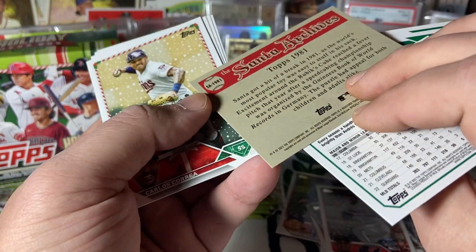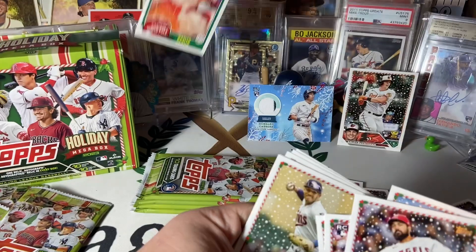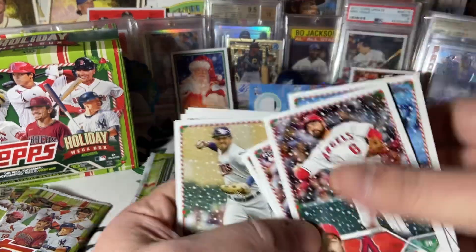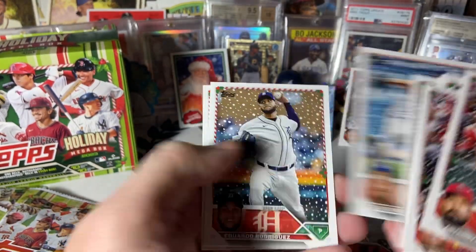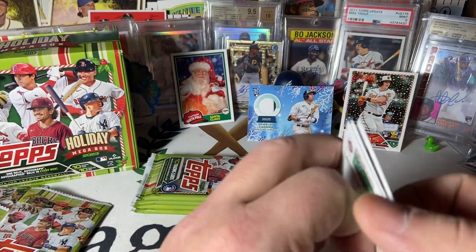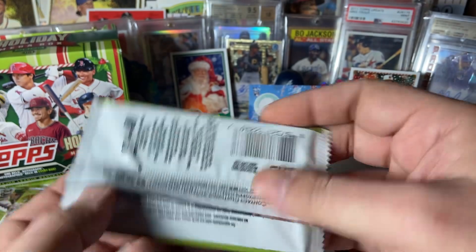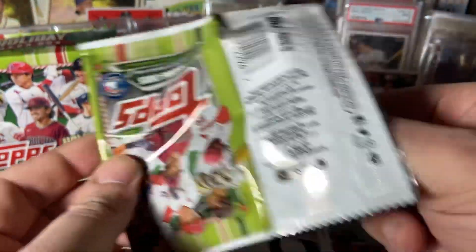We got Santa Claus — I'm not sure what's going on with that, but that's cool. Anytime you pull Santa Claus, the man, the myth, the legend. I like it. I don't know how common that is. Like I said, I've done very little research into this set. For all I know, those could be one per box or they could be really hard to pull. Since Topps doesn't put odds on their packs anymore, I don't know.